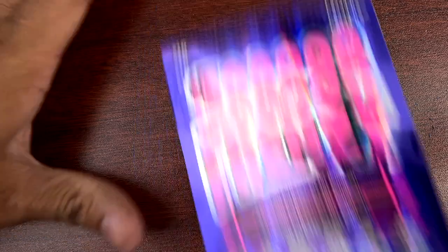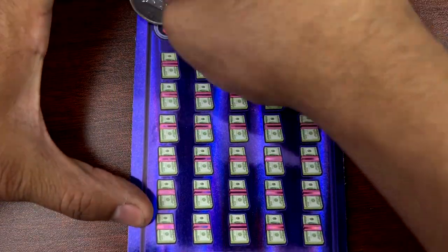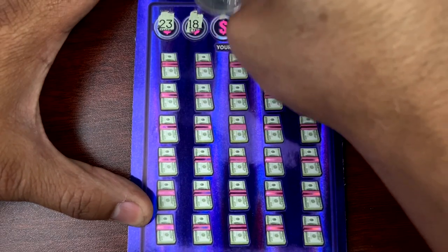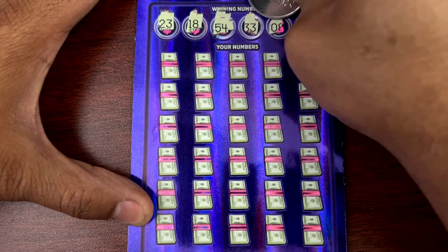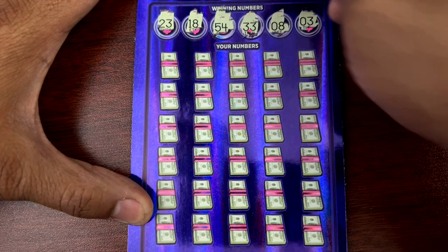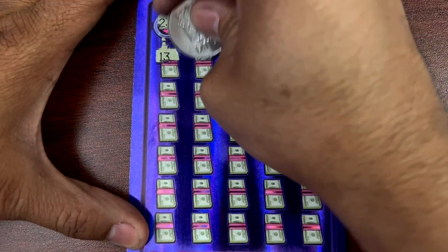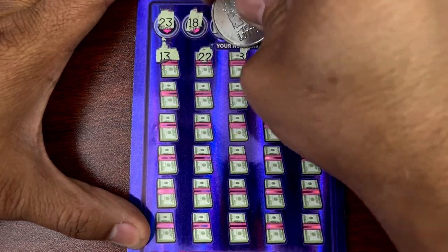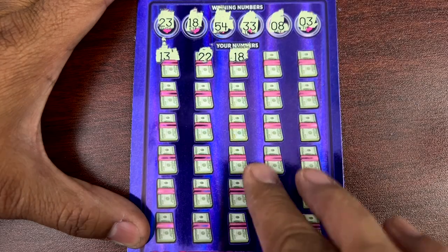Ticket 36 is a loser. Alright, last ticket of the session — ticket 37. We got 23, 18, 54, 33, 8, and 3. Then 13, 22 — one off. 18 and 14 — we got a match on 18! Look at that.